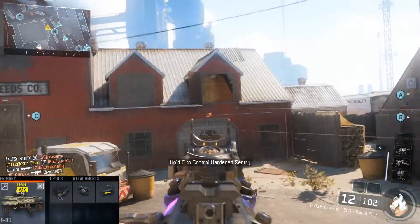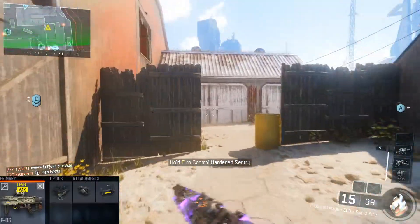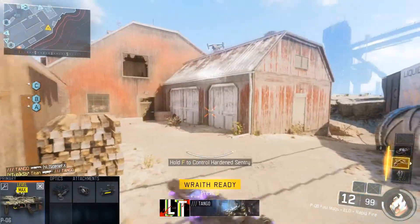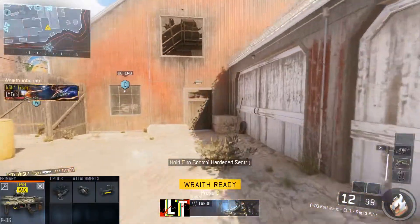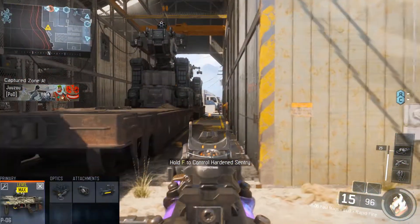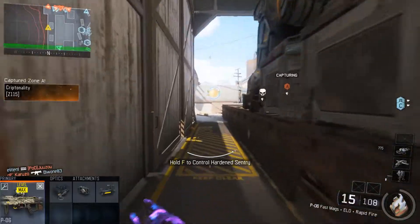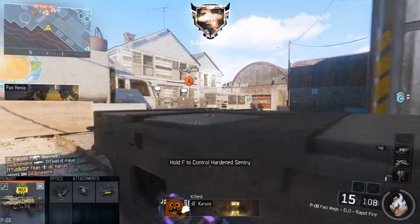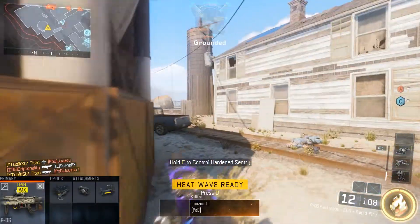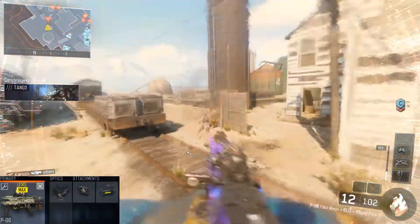The next attachment is Fast Mags. This is crucial for the P06 since its standard reload time is really slow. With Fast Mags you can reload very fast, which is really useful to get ready for your next shot. There have been so many times when I tried going for clips with like five or six people, ran out of bullets, and Fast Mags came in clutch with the fast reload speed so I could continue my streaks or clips. Apart from these three attachments including the Elo sight, you don't need anything else — and as I said, maybe swap out Rapid Fire for Extended Magazine if you prefer, but Rapid Fire works really well for me.